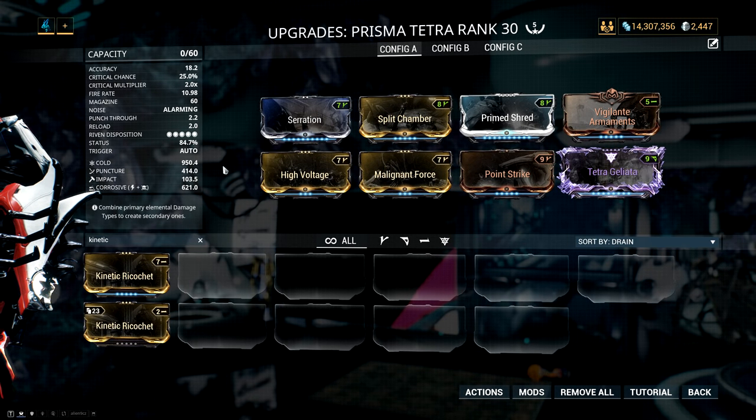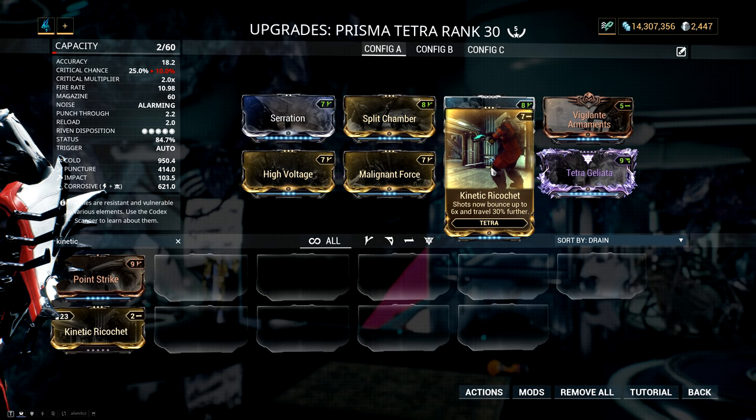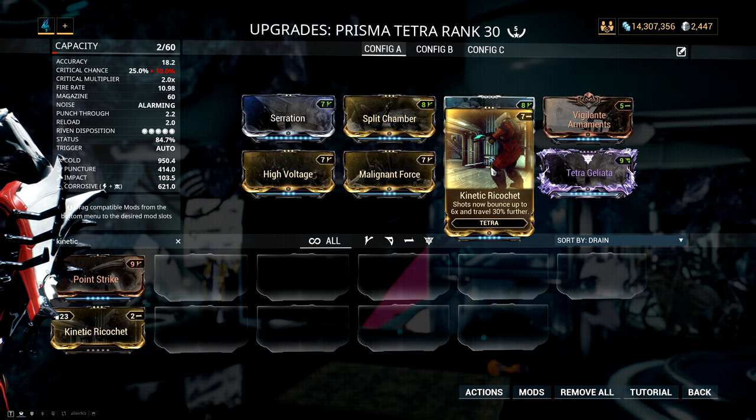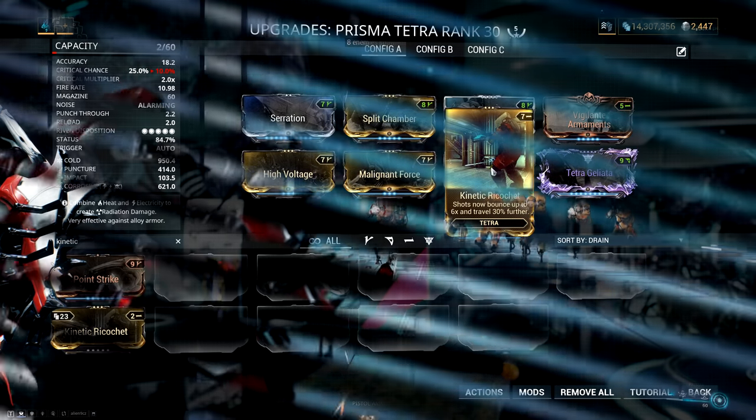The one thing you can do if you're not looking to min-max your damage is to take out Point Strike and lose the 15% crit chance, and replace it with Kinetic Ricochet, which is a Tetra-specific mod that makes the projectiles bounce up to 6 times and travel 30% further. This actually makes a pretty significant difference to the speed at which you clear missions, especially in enclosed tilesets like Sedna where you have corridors and smaller rooms.